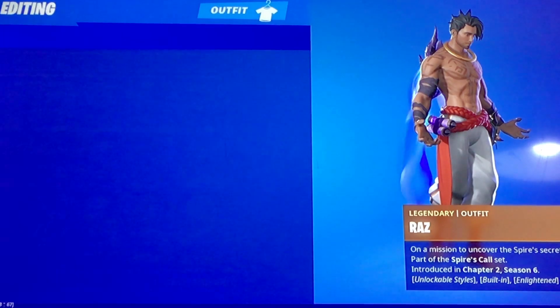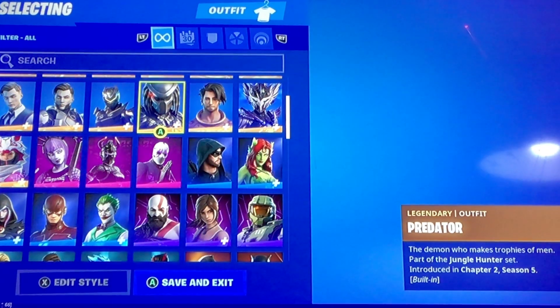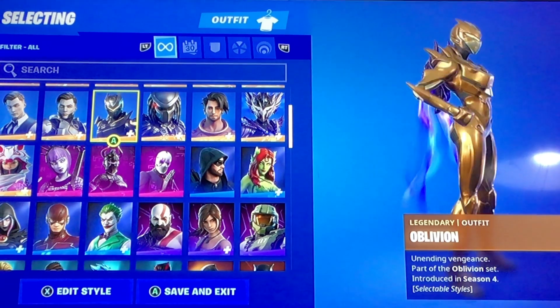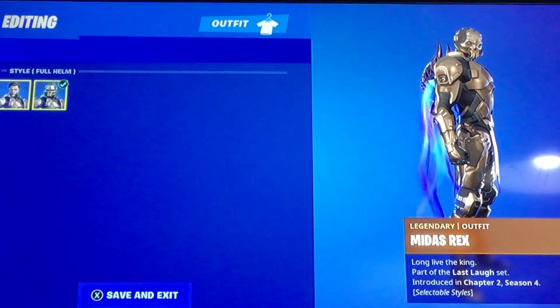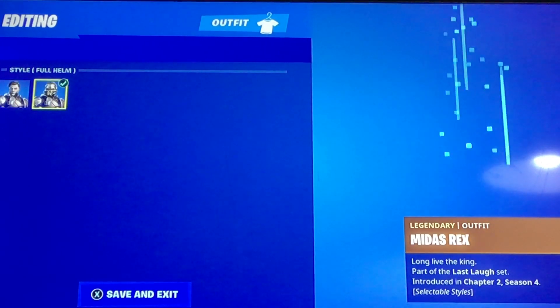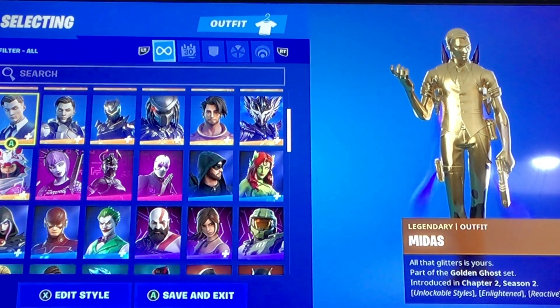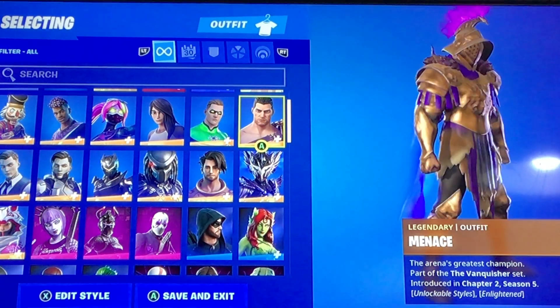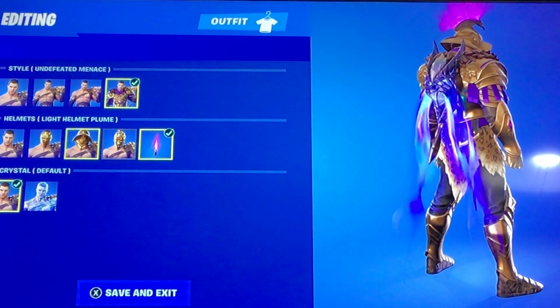We've got Raz — haven't got the other thing, I think I'll get it today. Redditor, Oblivion, Golden. Midas Rex, in Midas. Menace — I've got the full upgraded version of him.